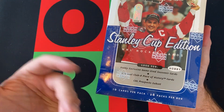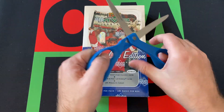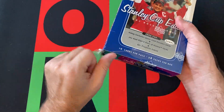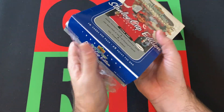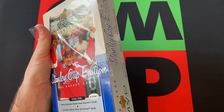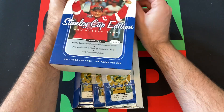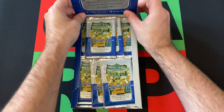Upper Deck, again, being weird with 28 packs per box. I don't know why 28 — they did that a bunch of times, especially in the 90s. Normally it's either 24 or 36. So, 10 cards per pack. We'll do a stack today, next week, and so forth until we're done with the packs and the box. Hopefully we find some cool stuff — there's Yzerman souvenir cards and autographs in here, so hopefully we'll pull something crazy.